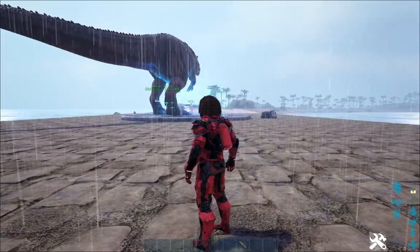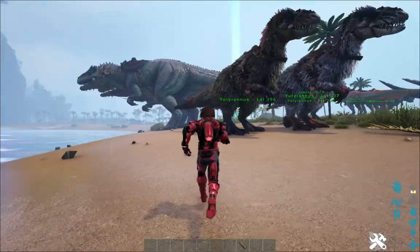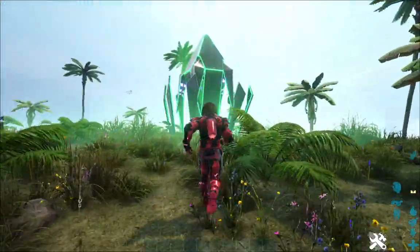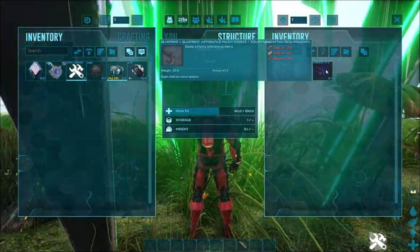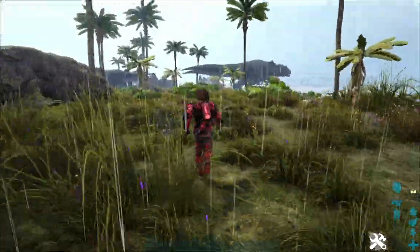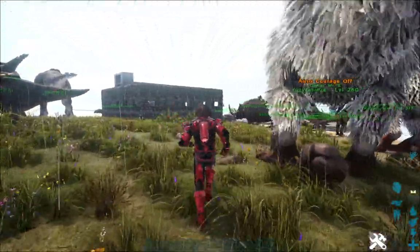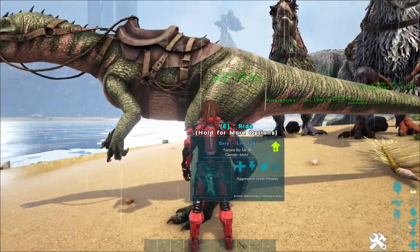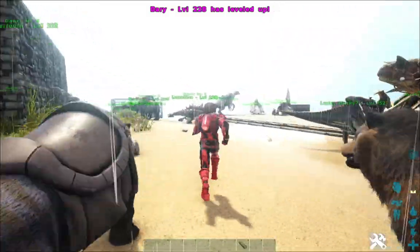And that green drop is getting the best of me. Okay, green drop, what do you got? Apprentice pachysaddle. Well, at least it's something new that we don't have and may need. And I also need to head back to the swamp and get Barry a mate - breed up, get a nice imprinted baryonyx going.